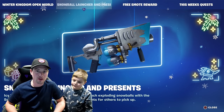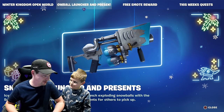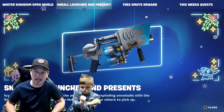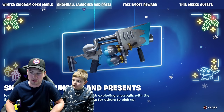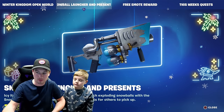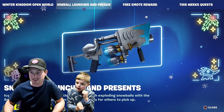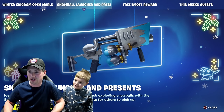Also, a lot of you will be pleased with this — the Snowball Launcher has returned to the map so you can actually find it now. It has replaced normal rocket launchers. The Snowball Launcher, in my opinion, is the best launcher to use because it's Christmas. So it's now on the map for you to find and use.